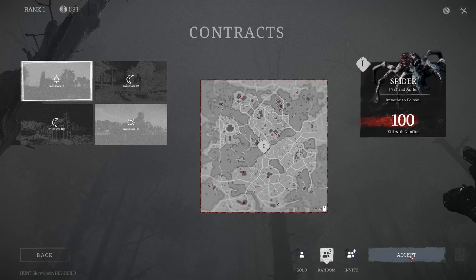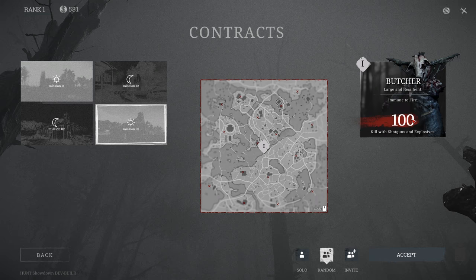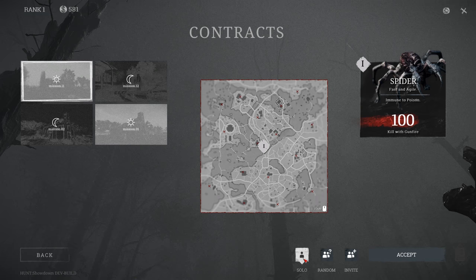Let's see if we can start a game. What you can select is a mission by day or a mission by night. The top one selects the Spider by day or by night, the bottom one selects the Butcher by night or by day. The Butcher can't be damaged by flames, and the Spider can't be damaged by poison - that's what the immune icon means. You can play solo, with a random player, or invite one of your buddies. Since this is my first mission I'm going to play by day against the Spider, and I'm going to play on my own because I just want to figure out the sensitivity and don't want to waste anybody else's time.